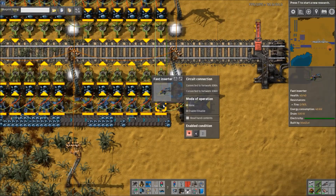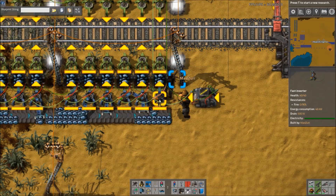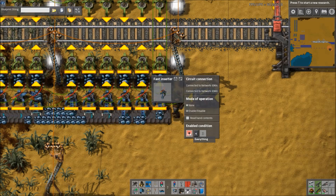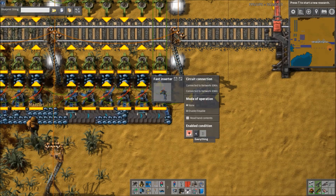One of the problems is the stack size bonus throws off things like this, since you can't tell it to just grab one. An important condition to set on the inserters is that it has to be less than its stack size bonus. So if you were to do this with stack inserters, you'd have to set that to 12. Or if you had a lower tech level, you could set that to 1 or 2.